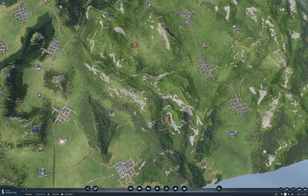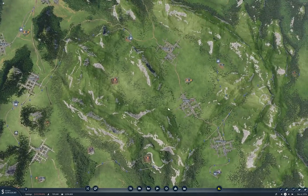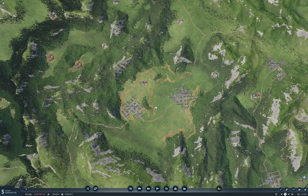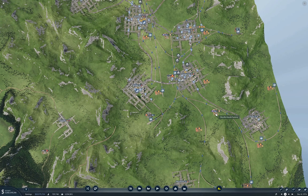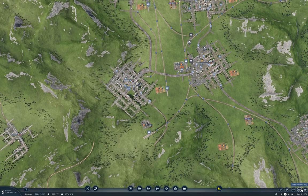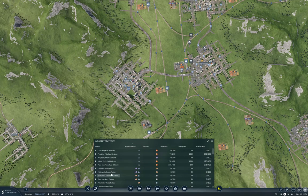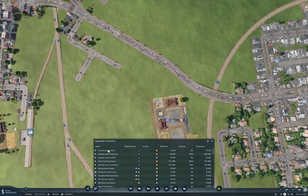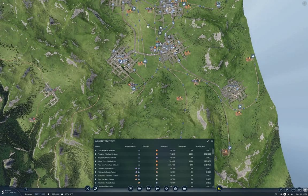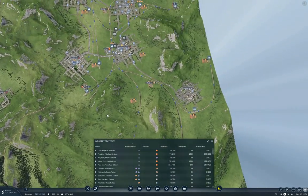Ultimately I'm going to need to get the plastics going somewhere. Over here we have a goods factory which needs steel and plastics. Checking the industries — we have two goods factories, one at Metropolis and one at Cityville. I have to get the plastics up there. That's going to be slightly challenging.